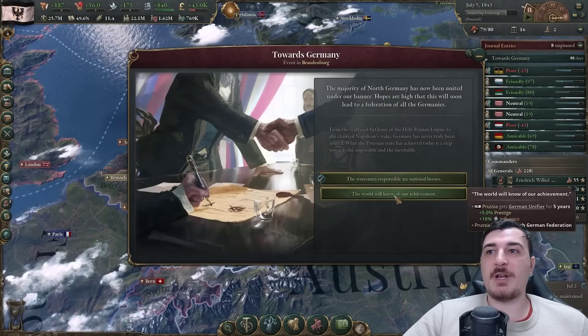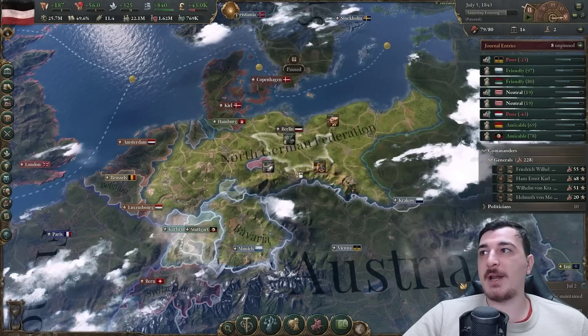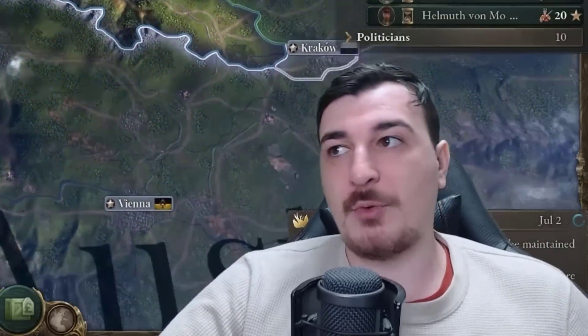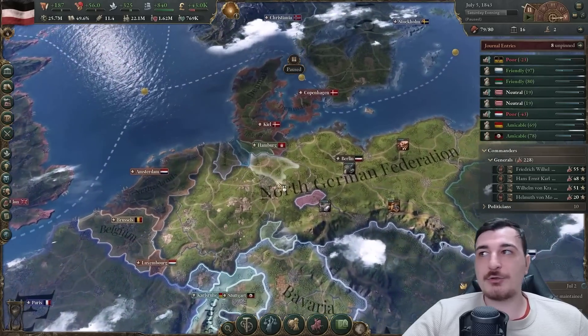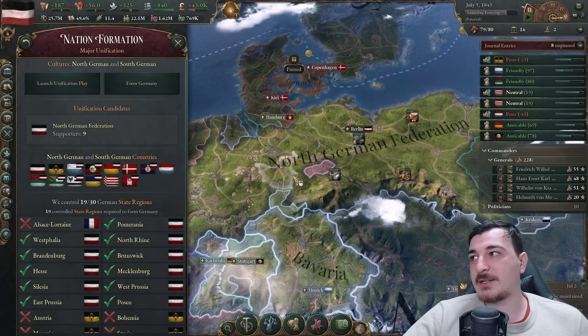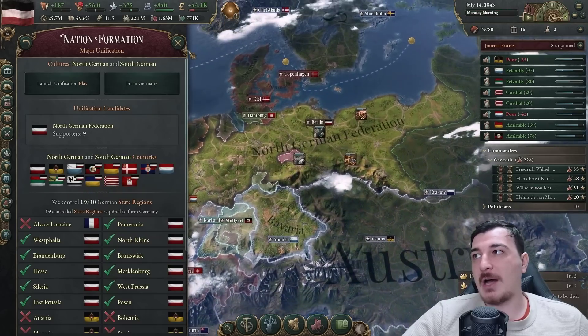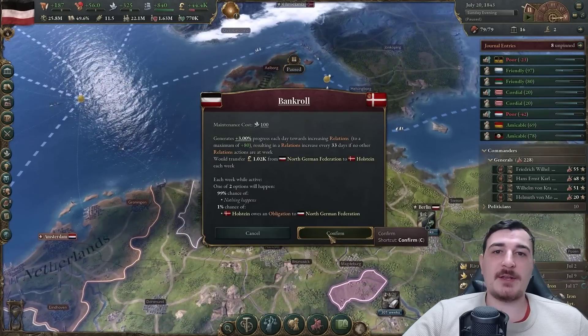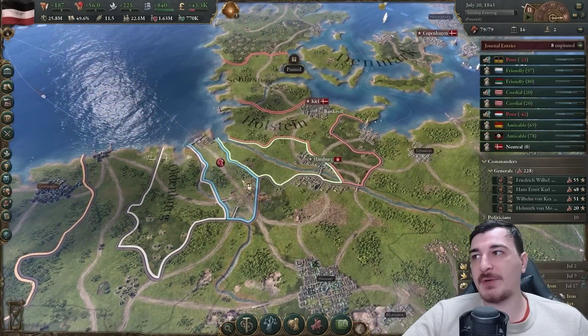We can also change our name to the North German Federation now. We didn't integrate two small North German states - that's just how RNG works - but they're also going to be joining our empire since right now everybody is supporting us with the exception of Luxembourg, Holstein, and the Austrians - all of which will support us fairly soon. Let's help them out by bankrolling and improving relations.